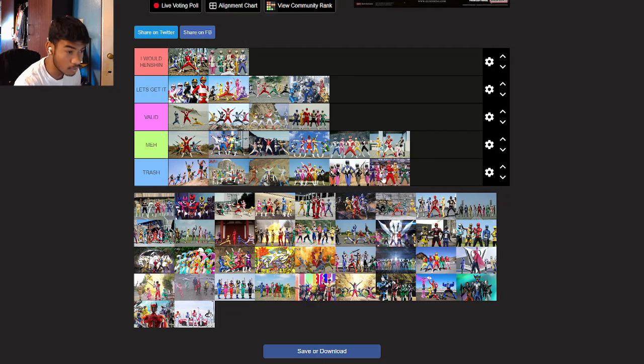GingaMan — I'm gonna go valid for GingaMan. I'm actually switching MegaRanger and GingaMan. I love GingaMan. I love that you can see the animal theme on them. But it's not as crazy as Liveman. I'll definitely go valid.